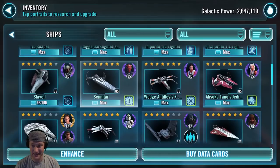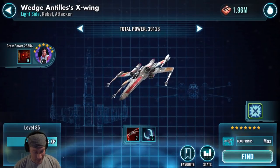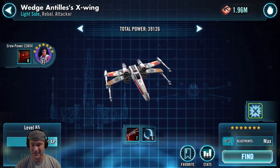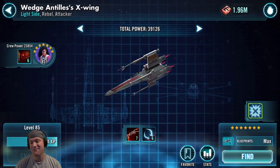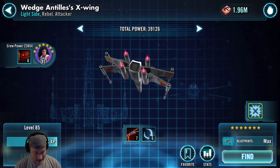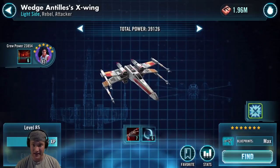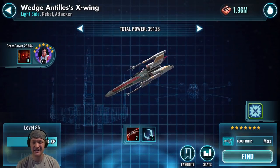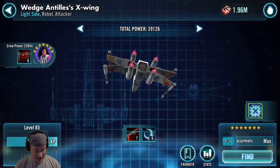Wedge's X-Wing. You can find this ship in the Fleet Arena store and the Galactic War store at times. This ship gets a C. Its missiles can do decent damage and it can do some average damage with its basic attack. Wedge is a great character to have in the game for Rebels, and him and Biggs synergize well with each other, but the ship just isn't anything to call home about. Maybe as a ship you can get earlier in the game it's okay, but it's going to get a C.